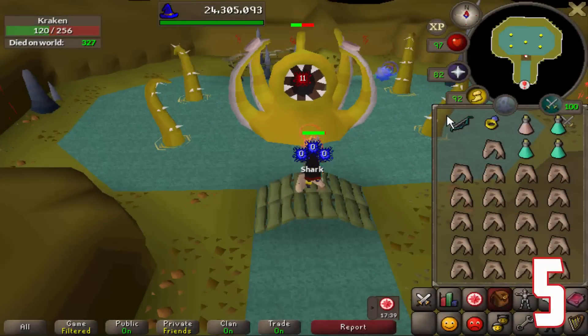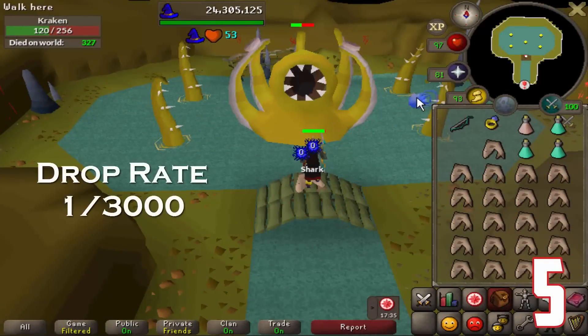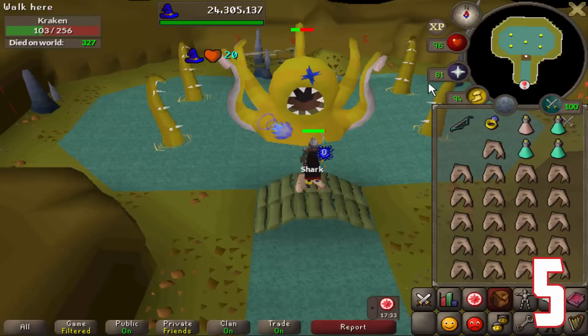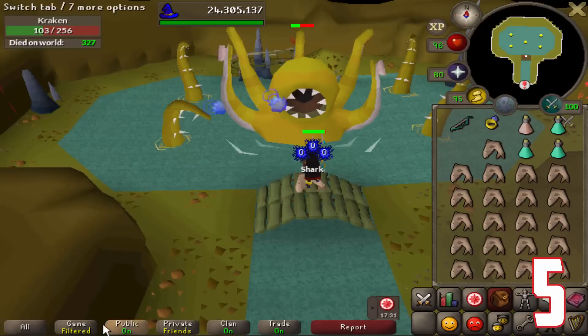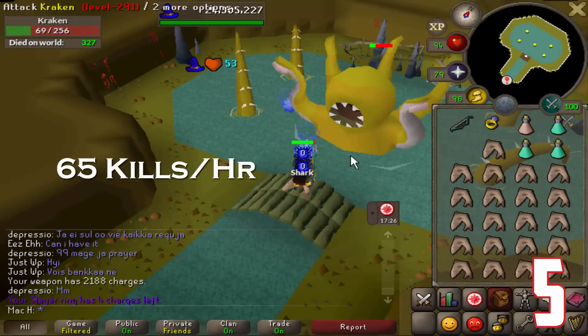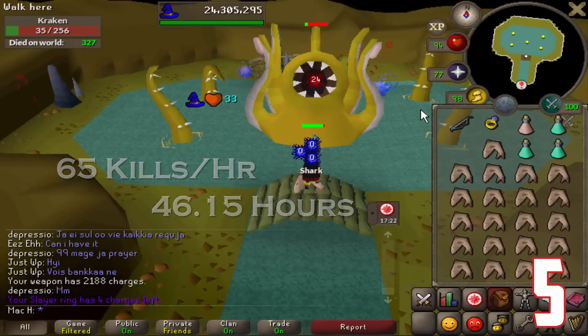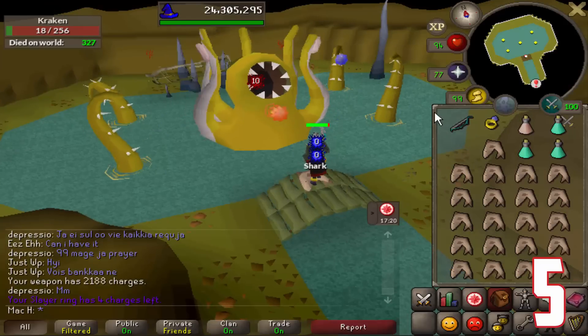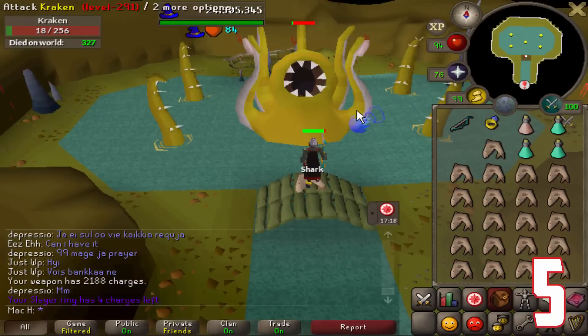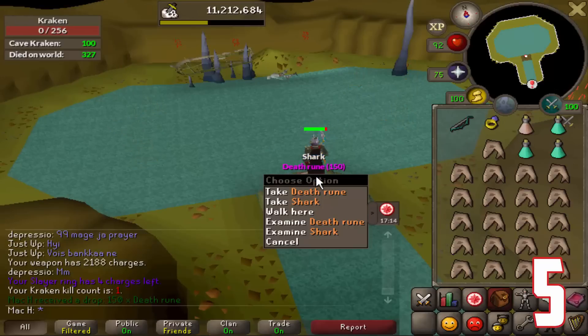Coming in at number 5 is the Pet Kraken. The Pet Kraken can be obtained from the Kraken at a 1 in 3000 drop rate. The Kraken can only be killed on a Cave Kraken task, which makes it harder for players to camp the pet. You can kill 65 Krakens per hour, which gives us approximately 46.15 efficient hours on average to receive the pet. The Kraken is a common block task for many efficient slayers, which means the pet is actually not as commonplace in the game as you would think, making it an okay pet to have.